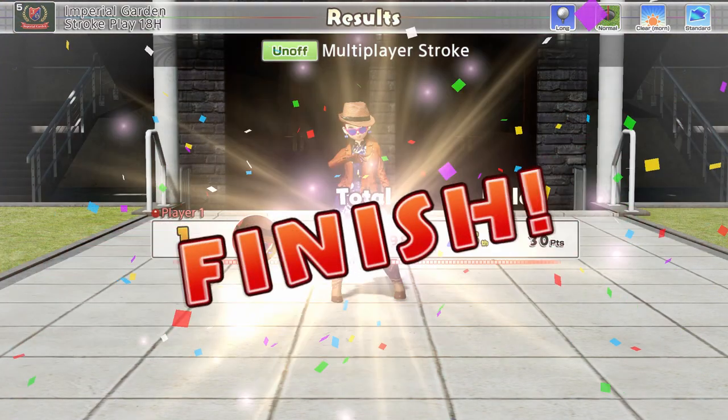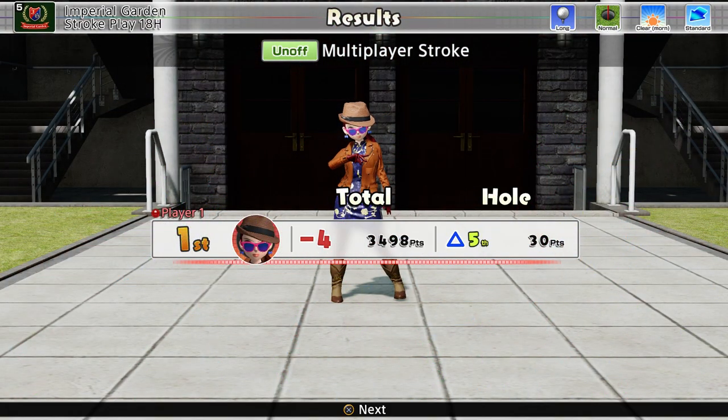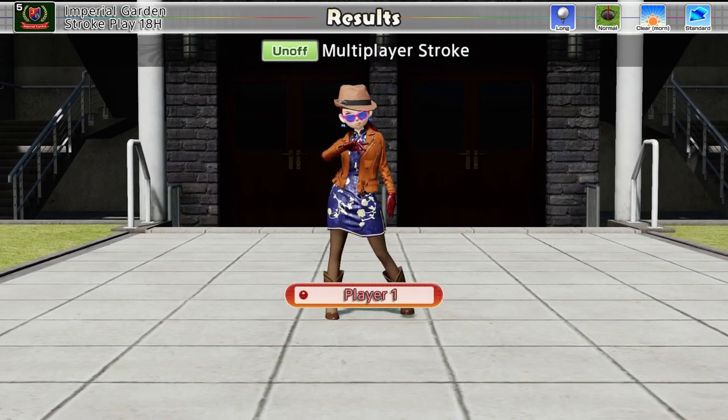So we'll see what we can do — four under is our base score, and we'll try and improve. I hope you enjoyed that. If you did, please like, share and subscribe. Please leave me a comment on how you're getting on with your practice. Are you scared of this final round? And I'll see you next time for a bit more Everybody's Golf.